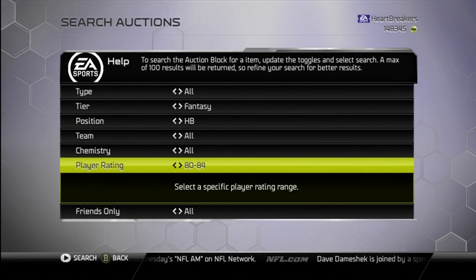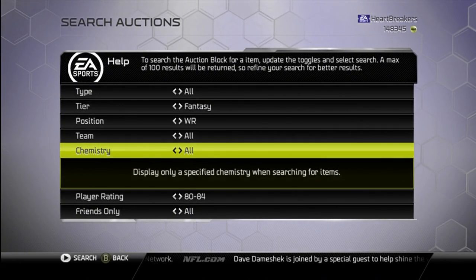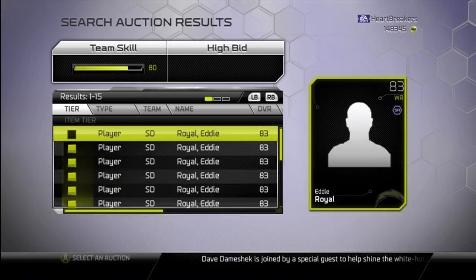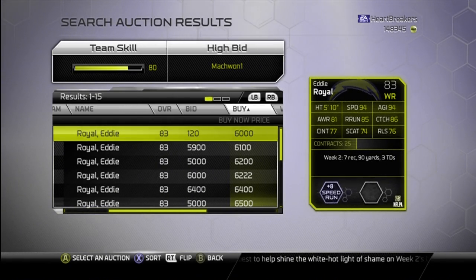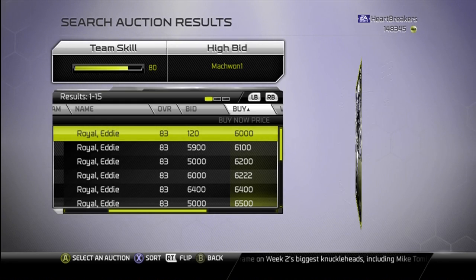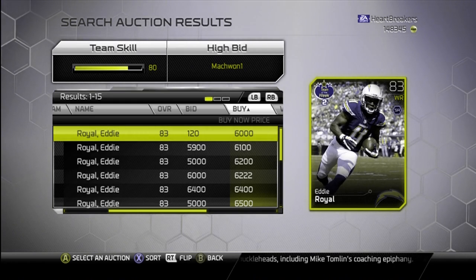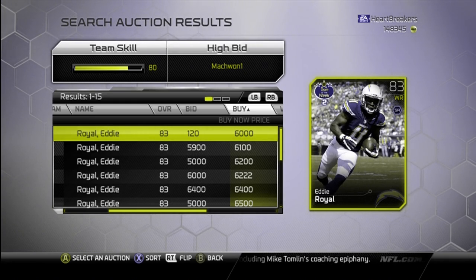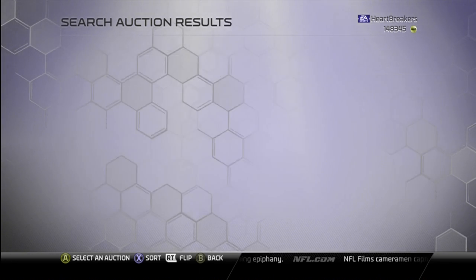We're going to move to Eddie Royal, who got a fantasy card. He's 83 overall. Eddie Royal gives a boost to speed run, plus 8, with 94 speed and 94 agility. He tore up my Eagles with those three touchdowns — Eddie Royal is a monster. Go pick him up if you're doing speed run, or if you're a Chargers fan or Eddie Royal fan. He's a beast card.